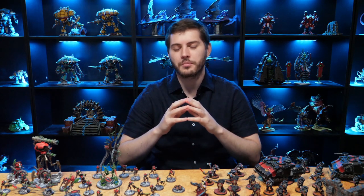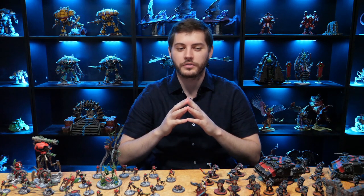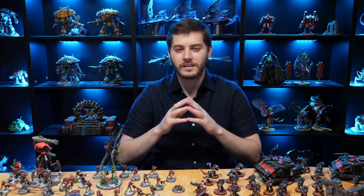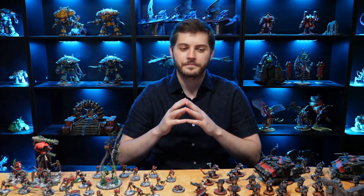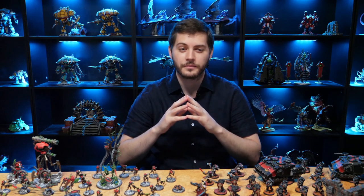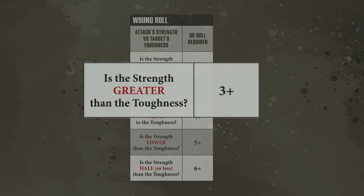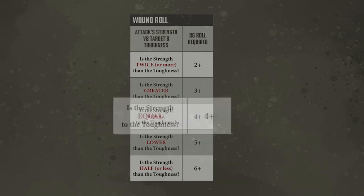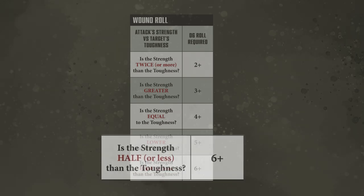If you're shooting multiple weapons with the same profile, you can roll them all together for convenience — this is called fast dice. Different weapon profiles must be rolled separately. For all attacks that successfully hit, we then roll wound rolls. To determine what we need to successfully wound, we consult the wound chart using our weapon's strength characteristic and the enemy unit's toughness characteristic. If strength is double the toughness, wound on 2+. If strength is greater, wound on 3+. If equal, wound on 4+. If strength is less, wound on 5+. If strength is half or less than toughness, wound on 6+. Our bolt rifle is strength 4 against the warrior's toughness 4, so we wound on 4+.